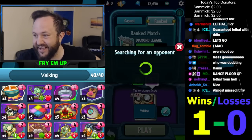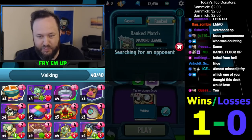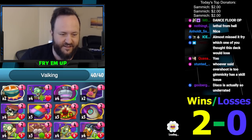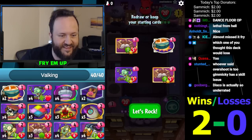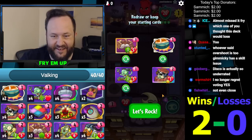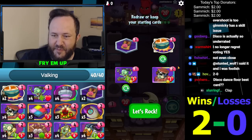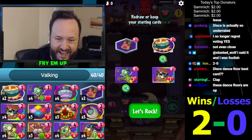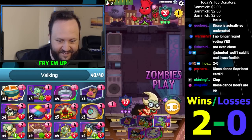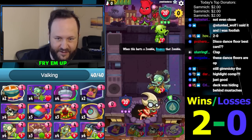Dance Floor OP. I don't know - there's been a lot of people in this community ranting about how great it is and I've got to agree. I mean, this is my Dance Floor deck now. We have the Trapper Territory so we'll play it here. Game mechanics: if things die they don't get bounced - we know that. We're in Primal Peashooter. This is the play - it always works. It does not get bounced before it explodes.